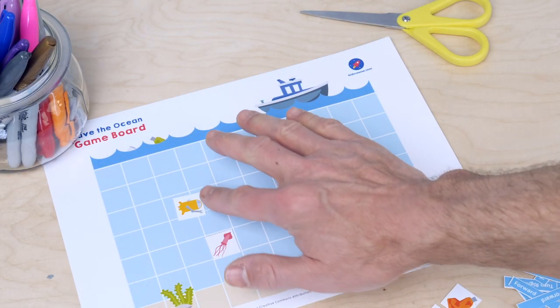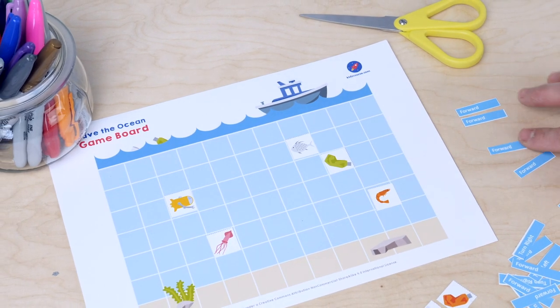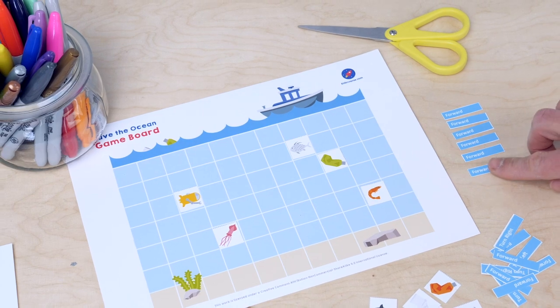In six missions you'll write an algorithm, a series of instructions for this robot cleaner, using the game board, its cards and the code blocks, so that he can clean up the ocean all on his own.